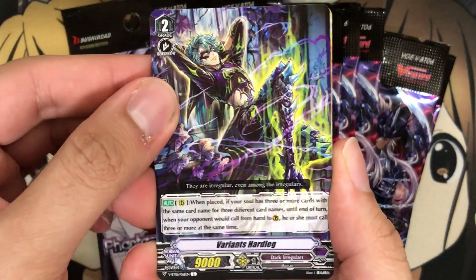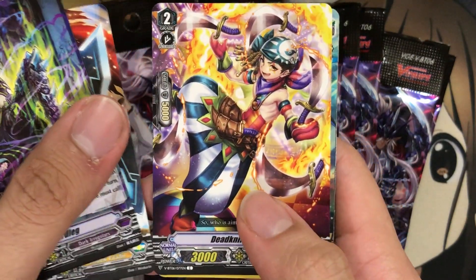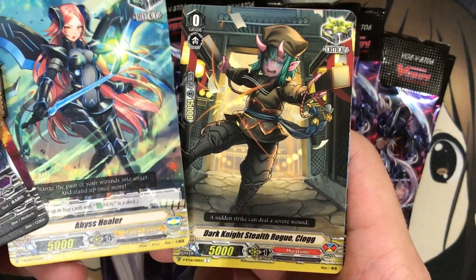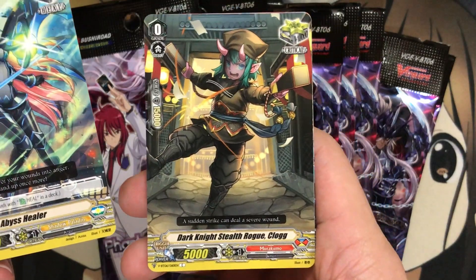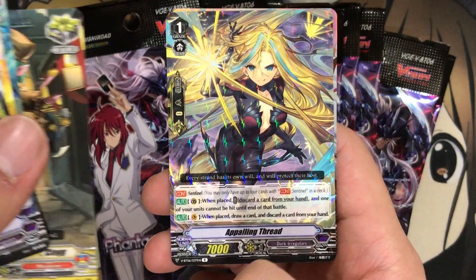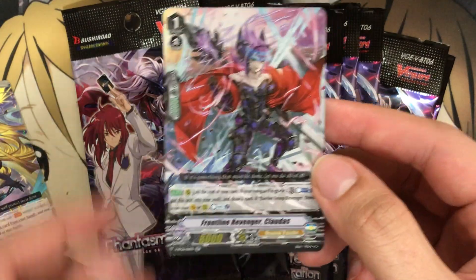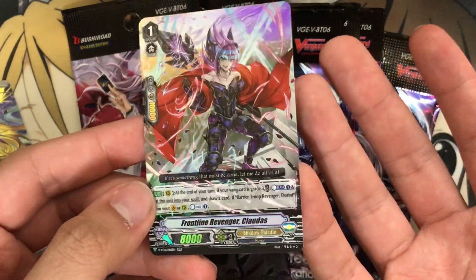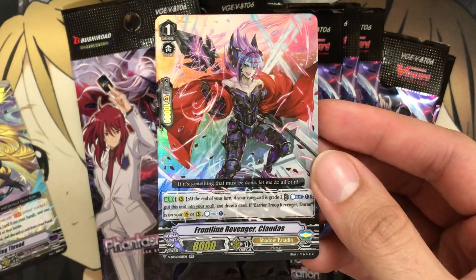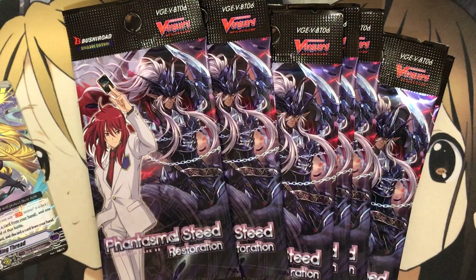Starting off with Variant's Hard Leg for Dark Irregulars, and then Chris Revenger Fritz. Those of you who have already seen the comments from my last opening — if not, I'll have it at the end of the video for you all to check out. Then we get the triggers. I believe this new one is a new one for Murakumo. The Abyss Healer is a reprint. We have Appalling Thread for Dark Irregulars, and our first foil — I'm always happy because the foil counts are much higher in these sets in general, even with the sneaks. Comparing the boxes, I think you get like 11 foils out of 16 packs. But we have Frontline Revenger Clottis for our first double rare. Very, very nice.